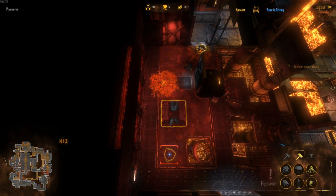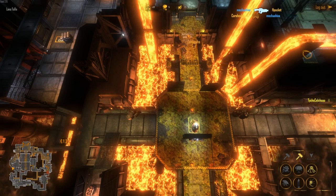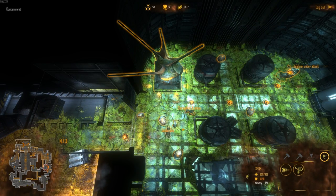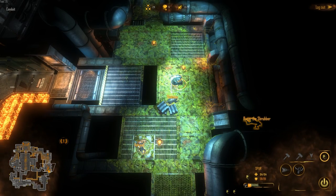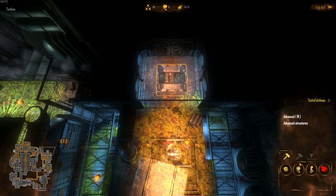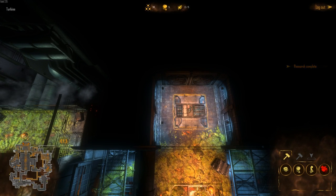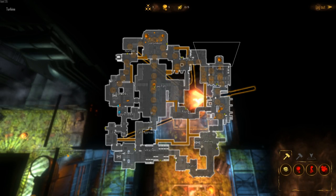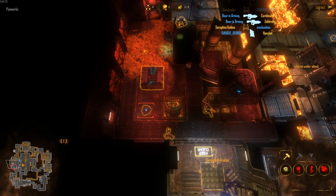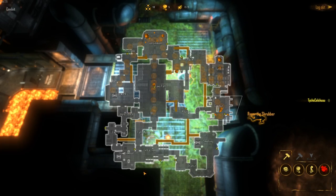Mid-game is when you want to be pushing for three hives and map control. Once you've got your second hive up, it'll be pretty obvious where your third hive is going. You want to direct your aliens into the hotspots where you're having trouble controlling — any time marines are killing your cysts or setting up outside your hive. The easiest way to pen them in is to hit the power in their bases, which will draw them back, or hit important buildings, especially marine start, which will often force the commander to beacon back. Let your skulks keep harassing marine resource extractors to keep them busy from pushing out.